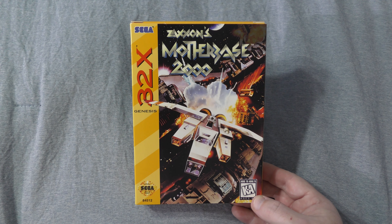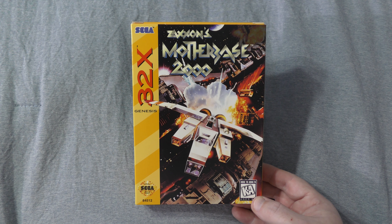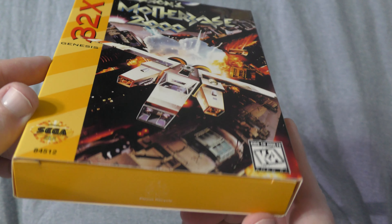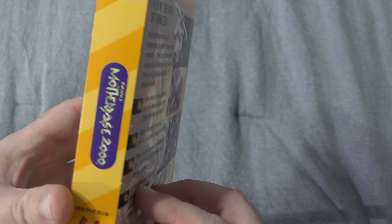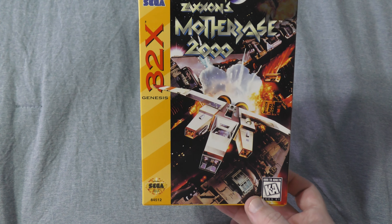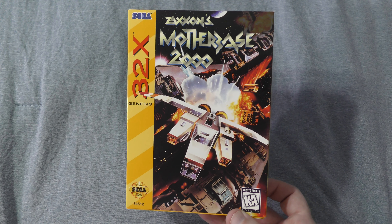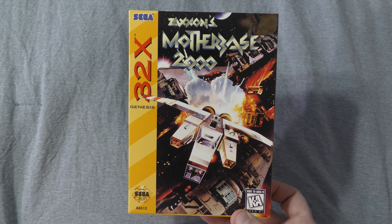Regardless of its name, we've got a game to review. But first, a look at the package. This is my copy of Zaxxon's Mother Base 2000 for the 32X. I keep wanting to call it Mother Base 3000 instead of 2000 for some reason. This is a copy I snagged on eBay a while back, and luckily I was able to find one in just beautiful condition — something that you don't always see for these post-1994 Sega cardboard boxes, as the boxes are just really fragile and susceptible to crushing damage. But thankfully, the box is in near-perfect condition, minus a wrinkle or two in the cartridge tray.